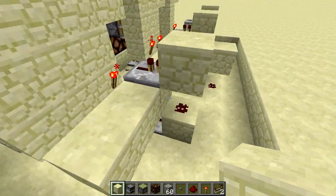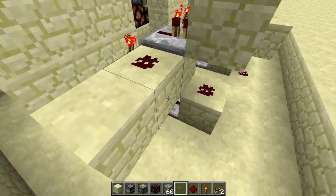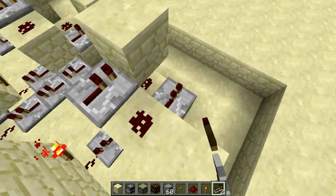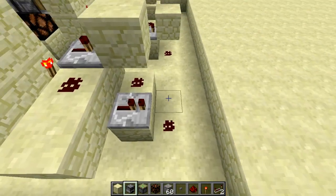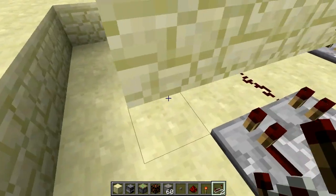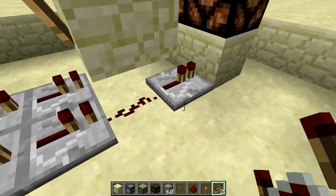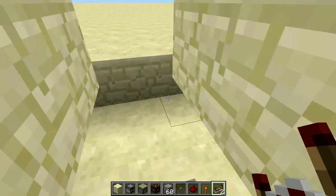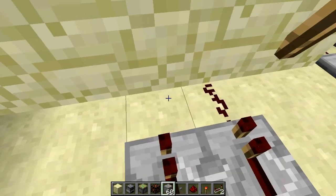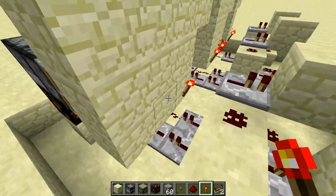And here you're gonna put three blocks like this. And now this is where the thing changes a little bit. So here, instead of putting a repeater, you're gonna put a redstone. And then, instead of putting a block like this, you can just put a repeater up here. And redstone here. Block up here. And then you just put repeater, repeater. And here you need to change it a little bit as well — you're gonna change one of these for a repeater. And then you're gonna put a normal redstone here, and a repeater right here. So you got this alternating feature. And yeah, that's basically it for the two wide version.